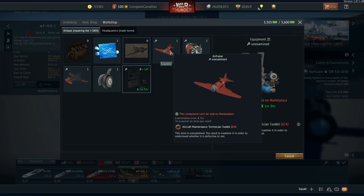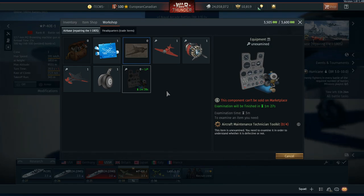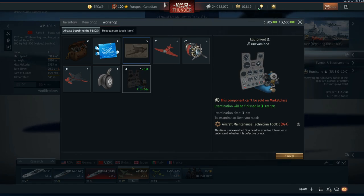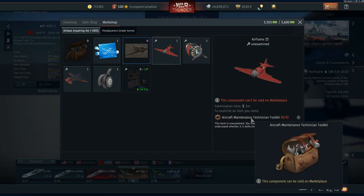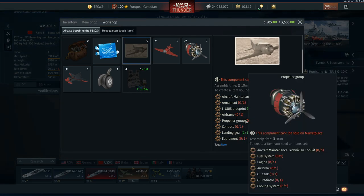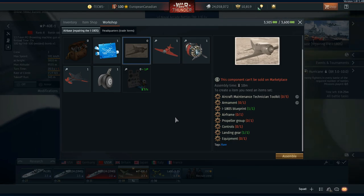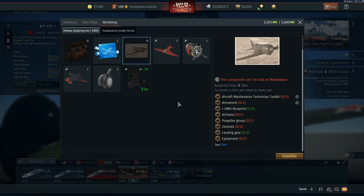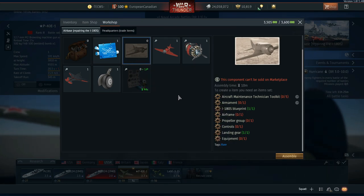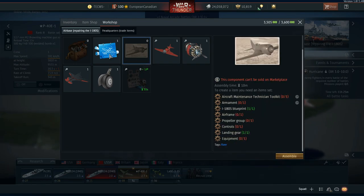We've already broken down all the defective things for the test flight diagnostics, and all the examined or unexamined stuff and what you need to create them. All the recipes are there — if you have to create a part, just examine it and it'll tell you what you need. For the airframe you need the fuselage, wing, and empennage; for the propeller group you need all of the listed components. Once you have all of those, put them together and create the I-180S. The main two steps to worry about are the diagnostic and the assembling with toolkits and components.